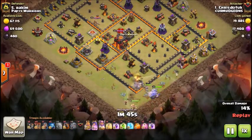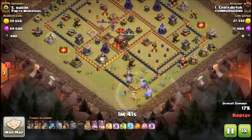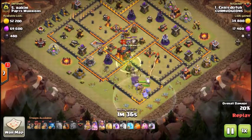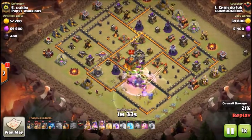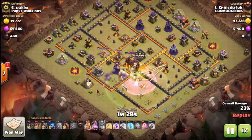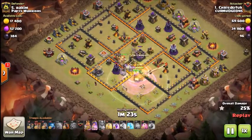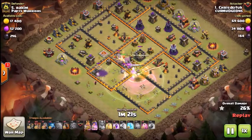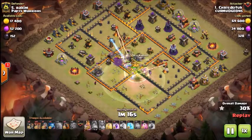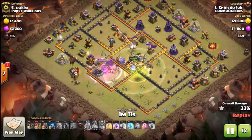He uses the warden's ability. There's a huge dead zone around the inferno, so it's really hard for the king to reach over the wall and shoot it. He pops the queen's ability — she takes a jump, takes out the inferno, and takes out the expo as well. Delilah starts moving at that nine o'clock air defense. He then drops troops out of his clan castle.